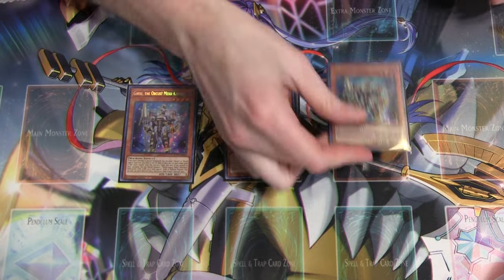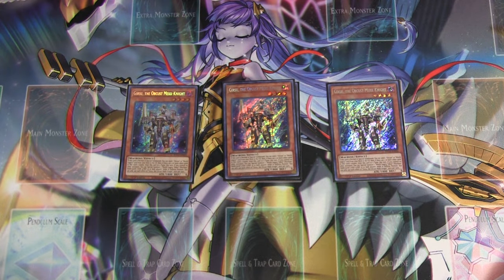We're playing three copies of Gearsu, the Orcist mech knight. On normal or special summon, you're able to send an Orcist or World Legacy card from your deck to the graveyard. Then, if there are two or more cards in this card's column, this card becomes a tuner. And if you control no other monsters, you can special summon a World Legacy token to both players' field — it's a level one in defense position.